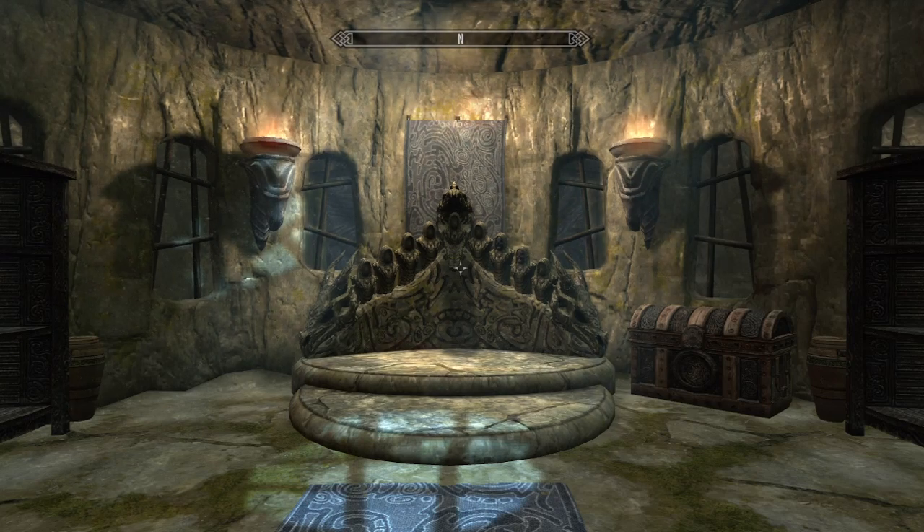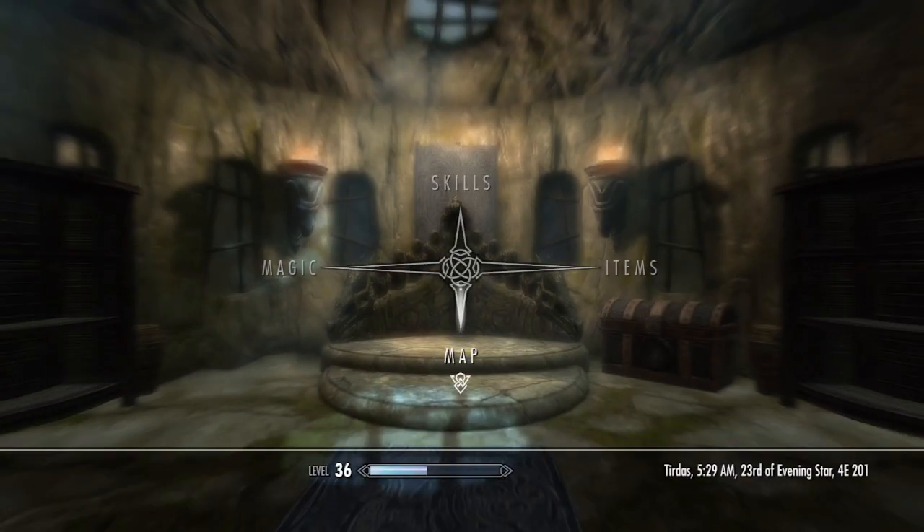Hey, what is up guys, Smyke here. Today I'm going to show you how to get Konarik in Skyrim. This is the last dragon mask in my series. When you are low on health, Konarik has a chance of healing you and damaging nearby opponents.